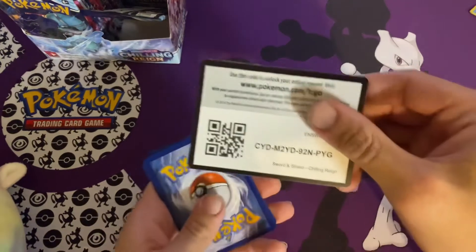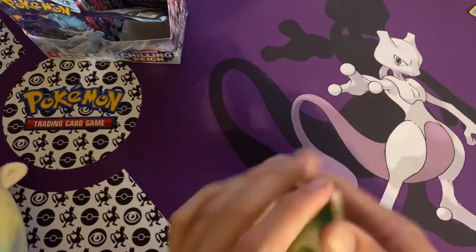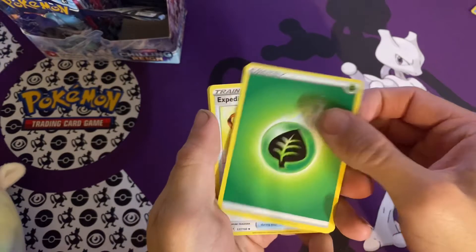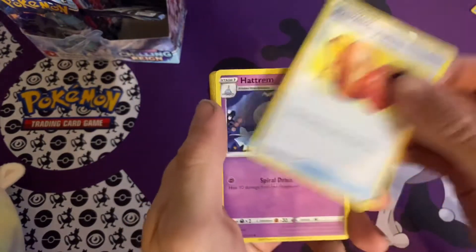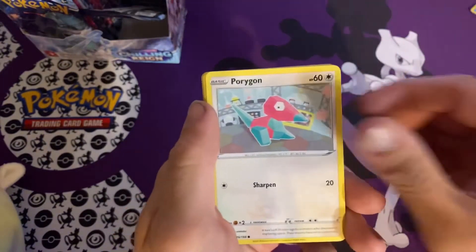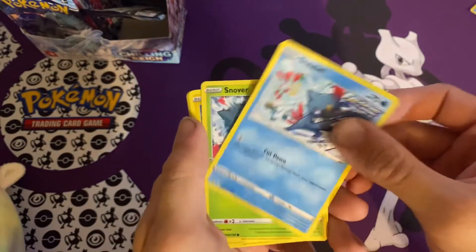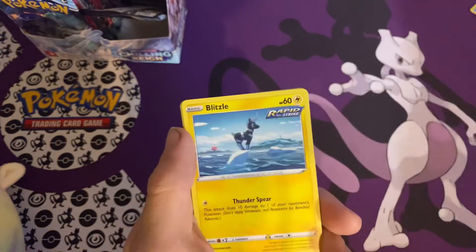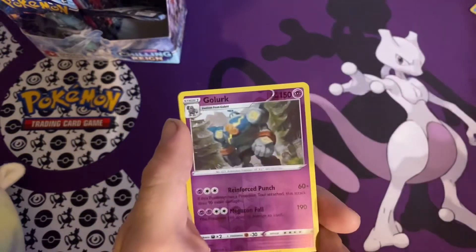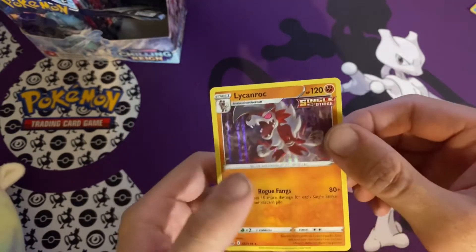White code card — man, I just love seeing that white code card. We got a Leaf Energy, Expedition Uniform, Hatchroom, Flaffy, Porygon, Swirlix, Sneasel, Snover, Blitzel, Golurk Reverse, and a Lycanroc Holographic.